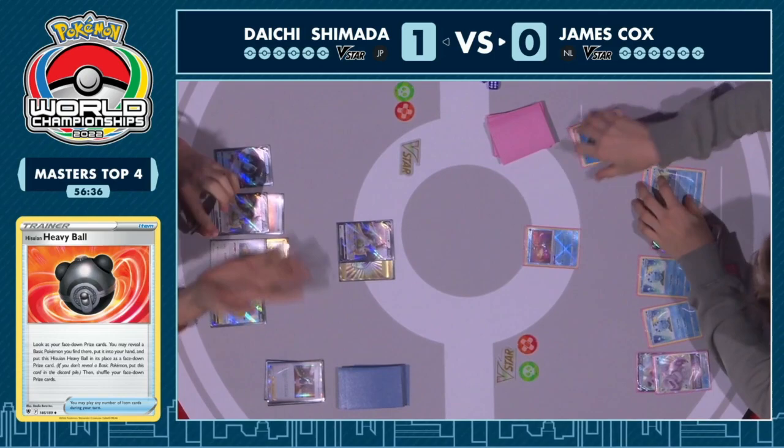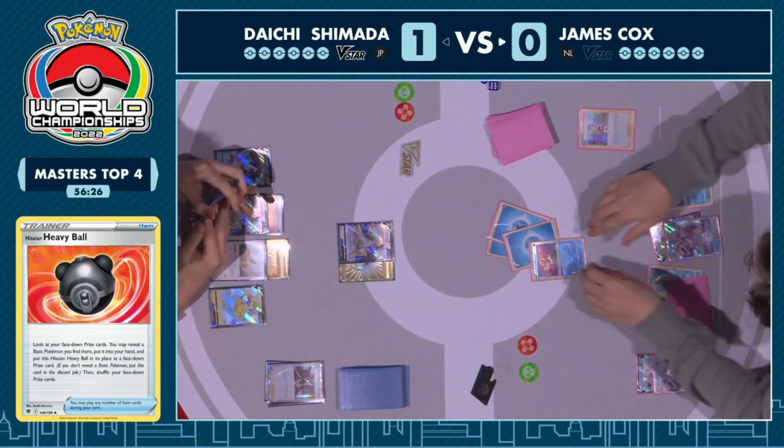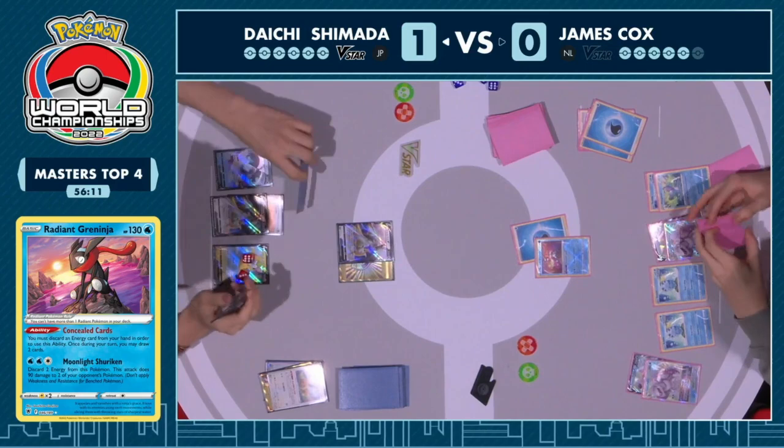You get the energies into the discard first, onto the Greninja — Moonlit Shuriken. Very smart. Flying Pikachu targeted — a very smart play. Daichi attached to the bench because the switch was already available off the Heavy Ball. Big time top deck — what is it? Another Eevee! A very solid way to get that down, utilize the second Memory Capsule onto it. Oh wait — doesn't actually have the Memory Capsule because it was attached to the Arceus, then discarded with the Professor's Research.